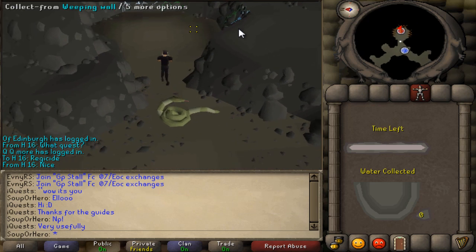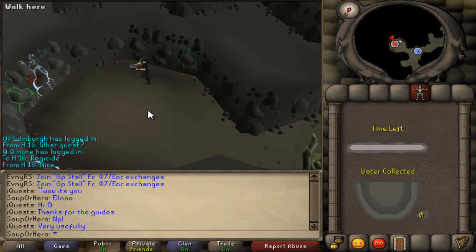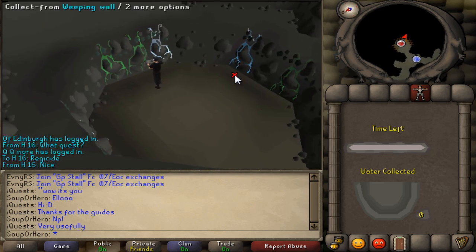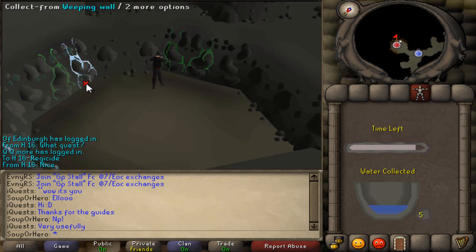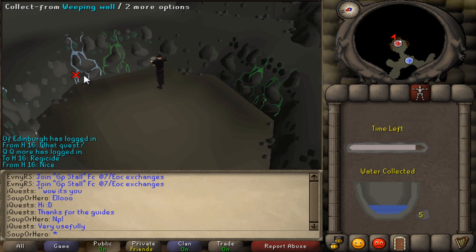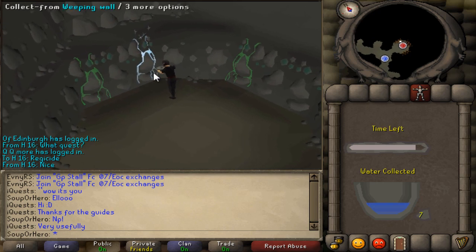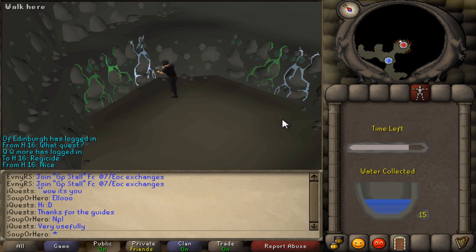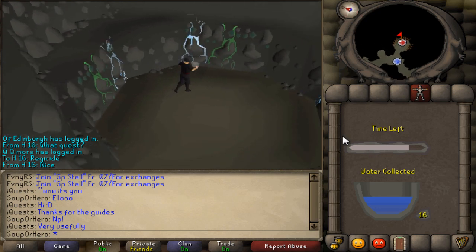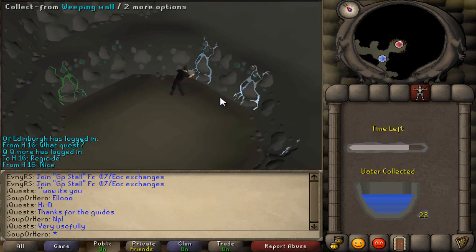You get a certain amount of time based on how many quest points you have — you can see the time left right here. You're gonna be collecting from the blue streams. What's annoying is that these things disappear really quickly. You can either have a stream that saves for a while, or a stream that disappears right away. You guys have to just keep collecting from the blue ones. If you collect from the green ones, you will lose water from your bowl. That's the one thing you have to look out for, but you have a good bit of time based on how many quest points you have.